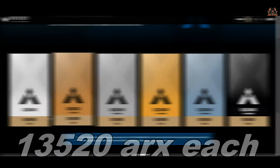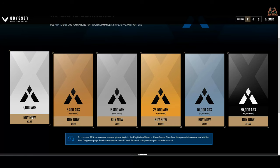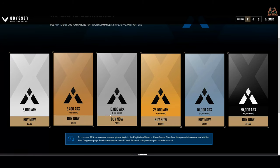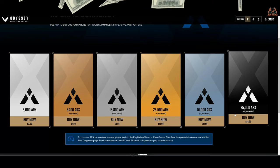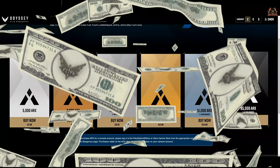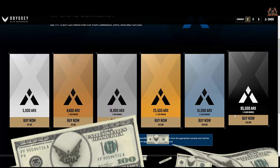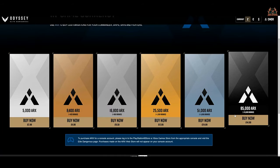Each one of these kits comes in at 13,520 ARCs each. As of 24th July 2022, here is the current price list for ARCs on the Frontier store. You can earn ARCs by doing things inside the game, or you can get your real-world money out and make a purchase. Each one of these industrial ship kits is knocking around £7.99. You can earn the stuff in-game, but it's quicker if you really want to get them and go exploring with headlamps to just go to the ARCs store and make a purchase.